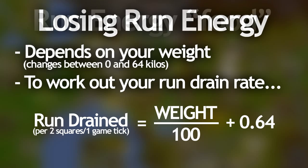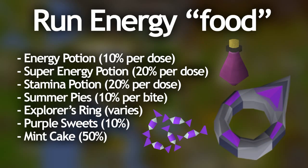Next I'm going to talk about the items that replenish your run energy straight away. There are a lot of them in the game, but I'll only cover the practical ones. The regular energy potion restores ten percent of run energy per dose and is available to free-to-play players. Super energy potions restore twenty percent per dose — double the normal ones — and stamina potions also restore twenty percent. Summer pies restore ten percent per bite, so twenty percent for the whole pie, and they also boost your agility by five.